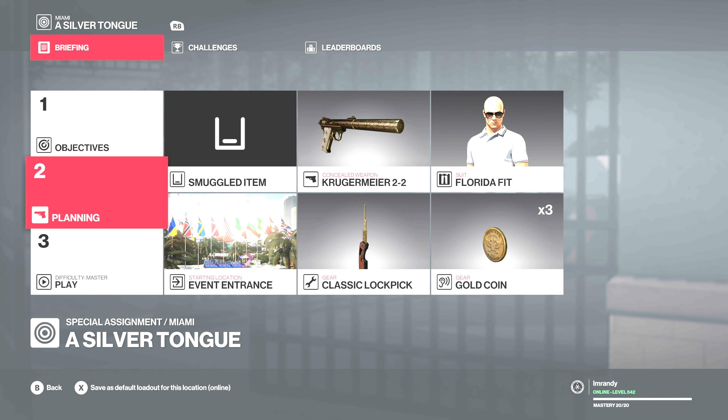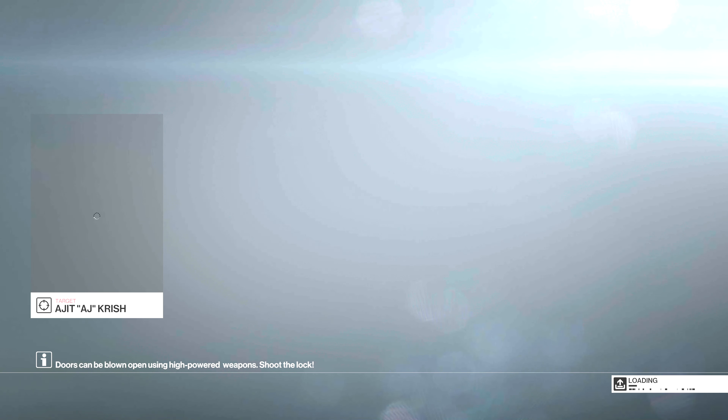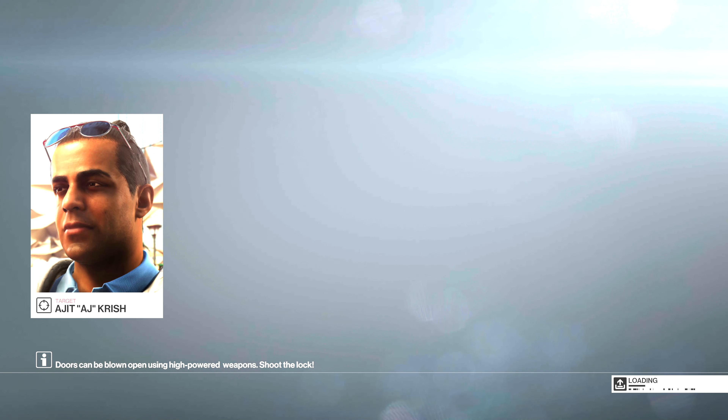And we're going to bring our Kruegermeyer, a lockpick, and our gold coin. And of course, we're playing on Master. This is going to be quick and easy, so let's get to it.